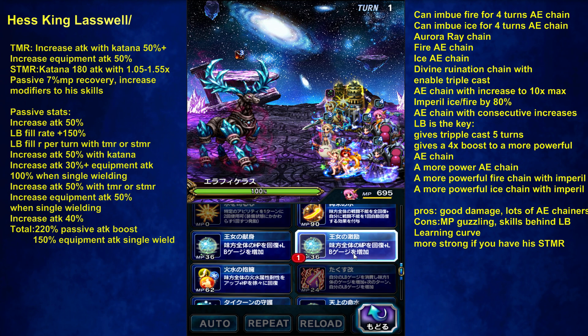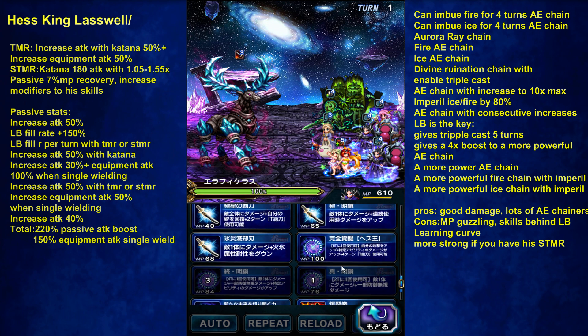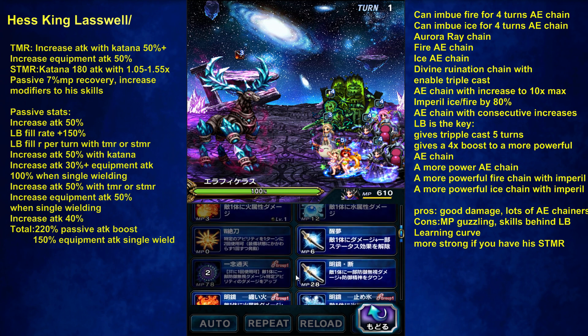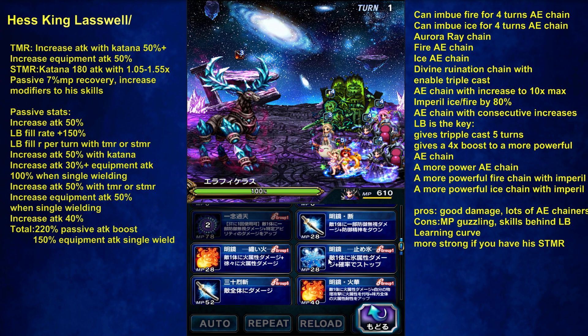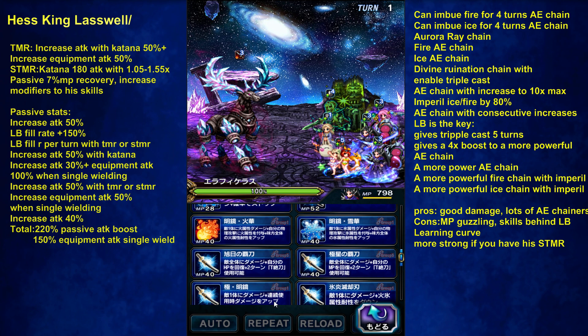With Lena, just going to do MP regen after Laswell's skill. I don't want to go straight into the 250% boost because it only lasts four turns, so we've got to conserve it as much as possible. We don't even need break, so I'm just going to enable triple cast with MP refill.